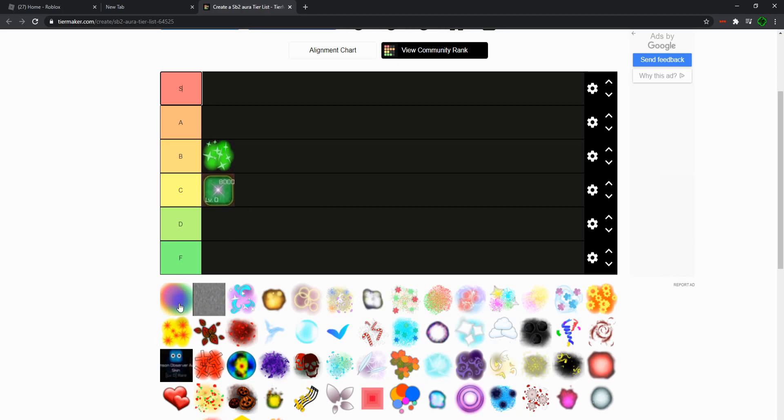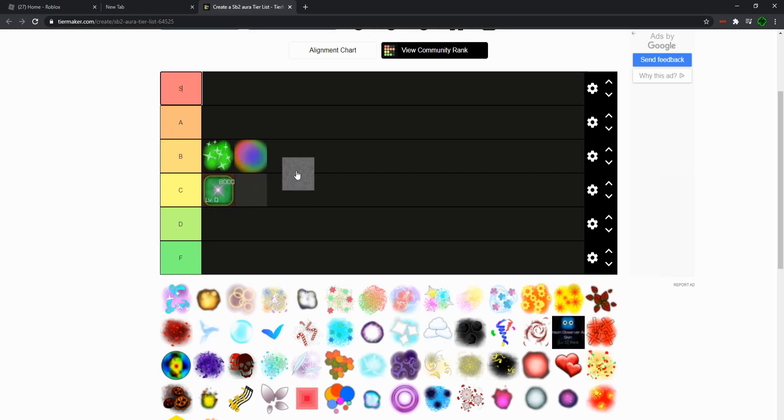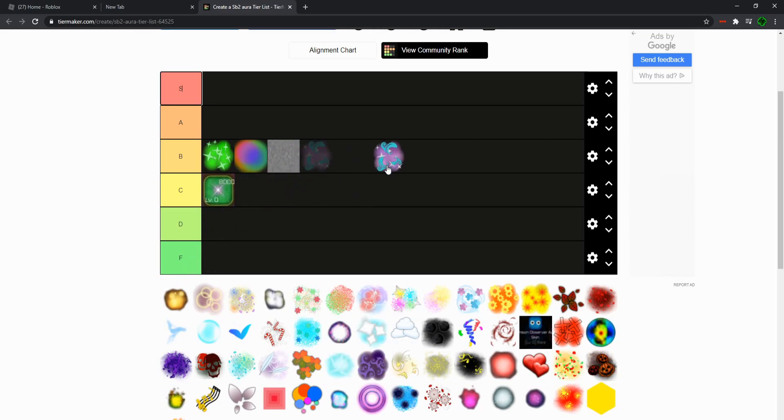Rainbow Sprite — I'll probably put this one also at a B, because at least it's got the same color to it; if it didn't, it would look bad. I'll also do the same thing with Static, because it also doesn't look half bad either — it's got some purple color to it. And Angel Luke or something — I forgot the name — but it doesn't look half bad, so I'll put it at a B.